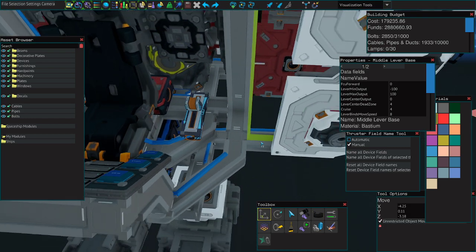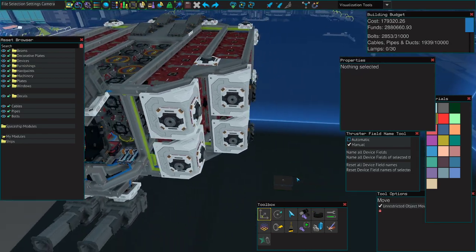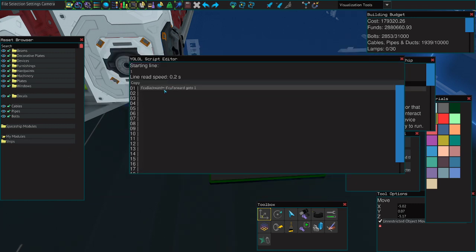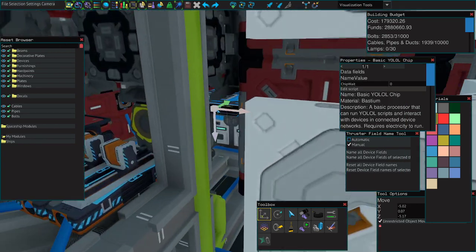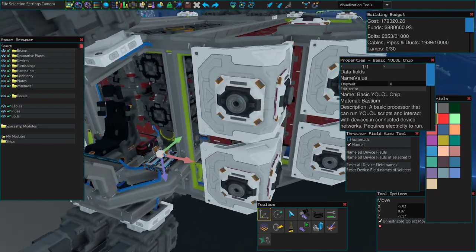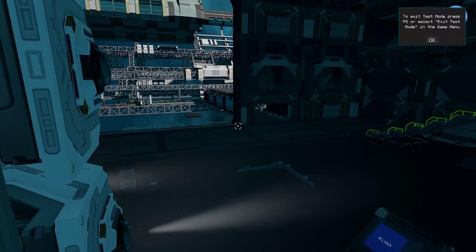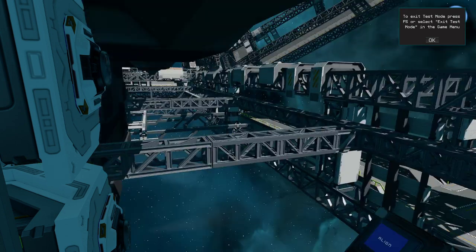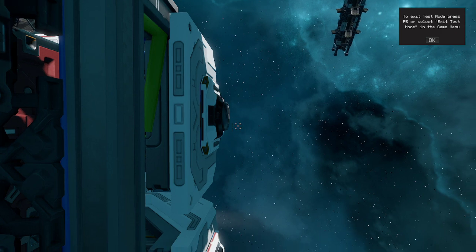It may not snap immediately if there are cables in the way, so temporarily remove those, then insert the lever. Don't forget to bolt it or it will fly off. The script itself is very simple: FCU Backwards equals negative FCU Forwards. This means that when FCU Forwards is negative, FCU Backwards will be positive and vice versa. Once slotted in, you'll see that holding backwards makes the ship go backwards, and holding forwards makes the ship go forwards.